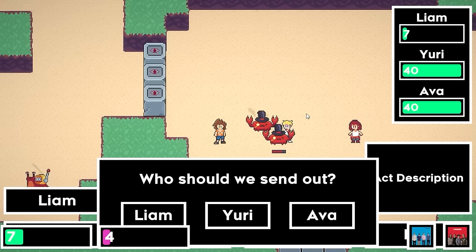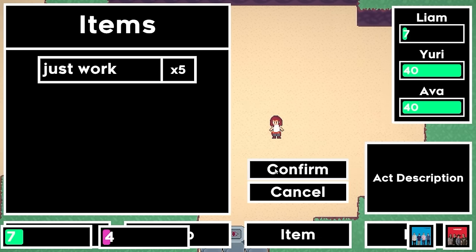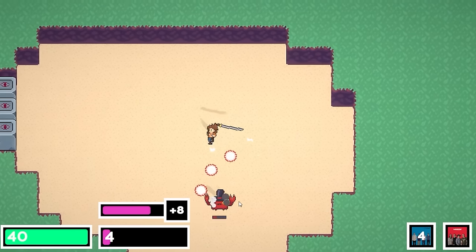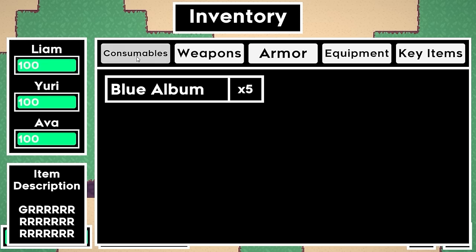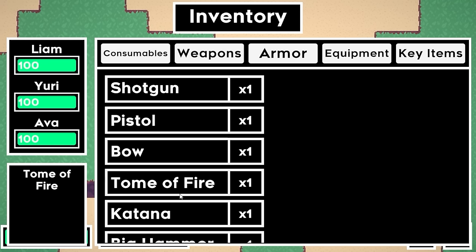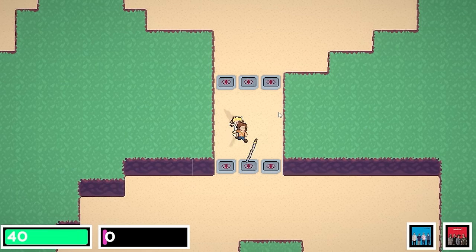On day 125, I made some UI for the consumable item menu used in the plan state, and continuing into the next day, I worked on setting up consumable item effects and making it so you can use them in battle. I also added the basis for money into the game — enemies can drop a random range of money whenever they die. On days 127 and 128, I expanded the consumable item inventory into a full inventory with tabs, object pooling, and stacking items. This inventory stuff is kind of boring, but will be necessary for making rewards for fights, progression, and managing equipment.